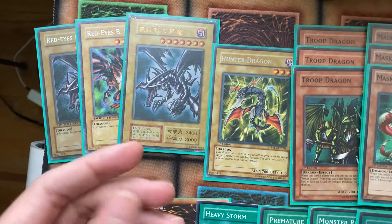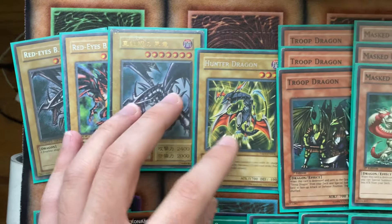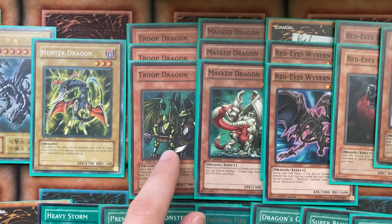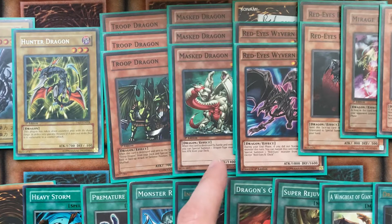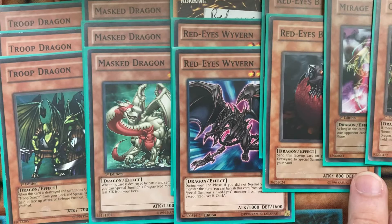I got this from a friend and actually restored it myself. It had a whole bunch of junk around it on the front and back, and I did my best to restore it — and I did a good job. Hunter Dragon, a 1700, which is cool. Troop Dragon — played that. Mask Dragon — I included for a reason. Three Red-Eyes Wyvern; it's a beater, but it also reborns a Red-Eyes monster from the grave at the end phase.